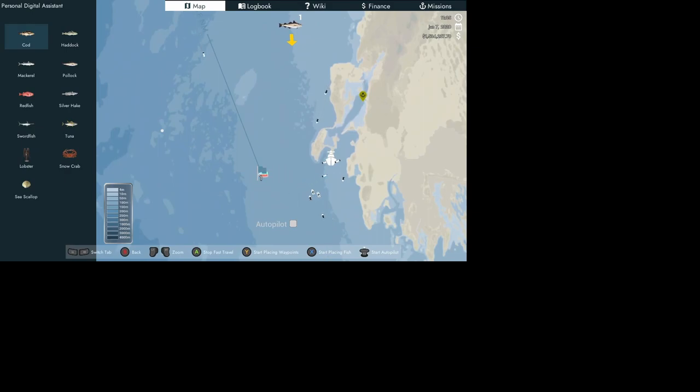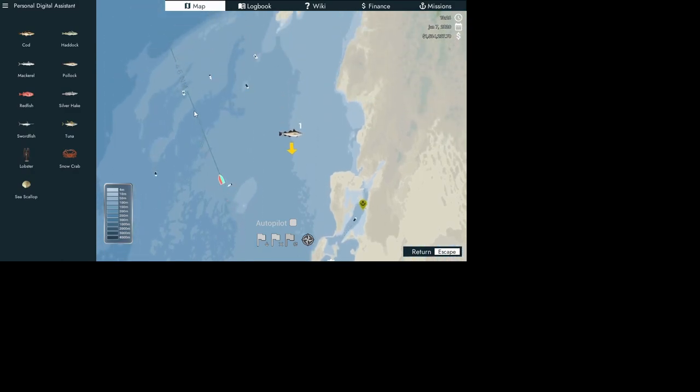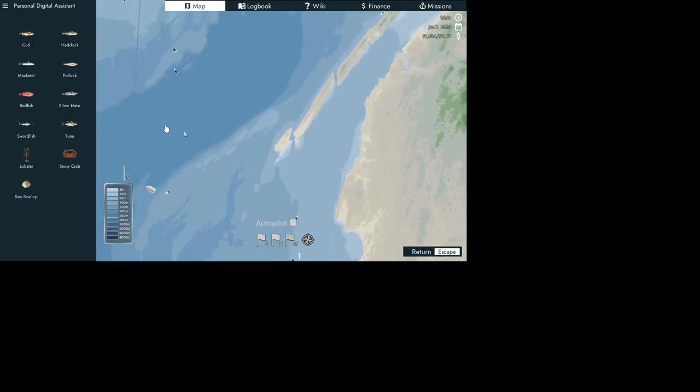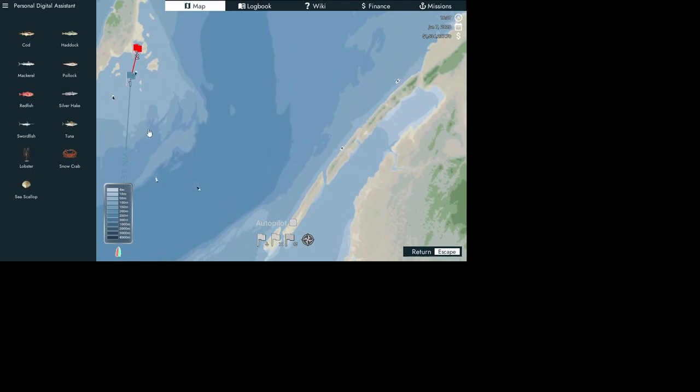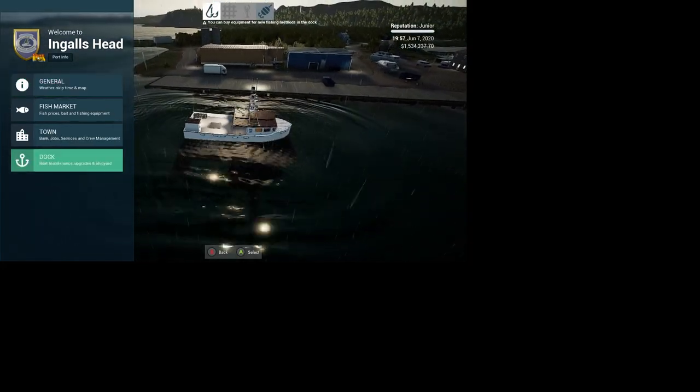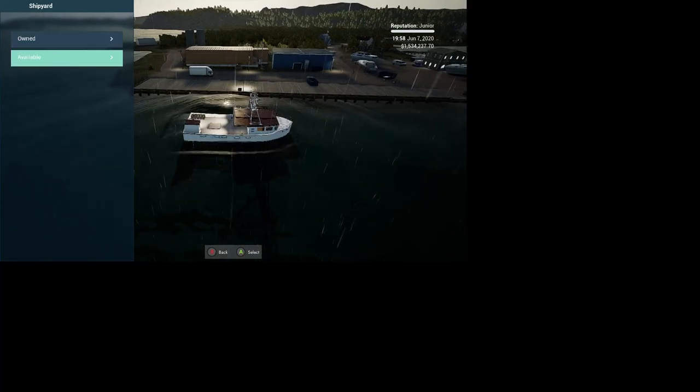Now there are buoys out here — we might even pass one. It'll be a circle with a question mark on it, and you just angle yourself over towards it. There should be one right there — right there it is! Okay, we're on Gill's Head. All right, we're down here at the dock, shipyard available.